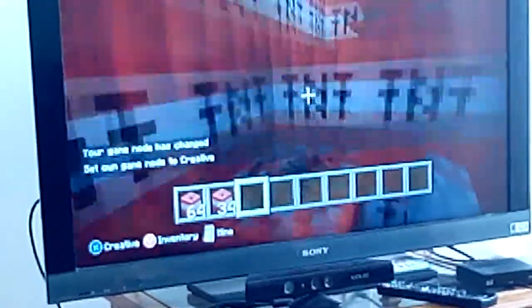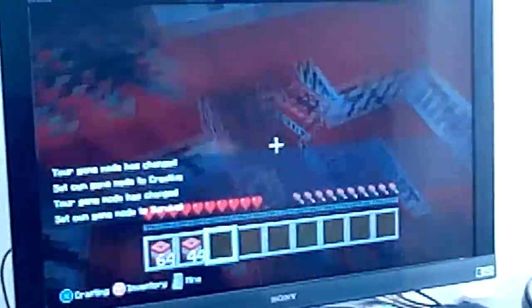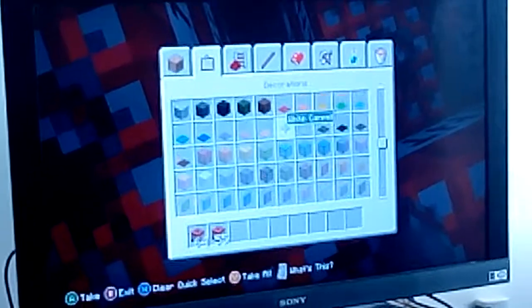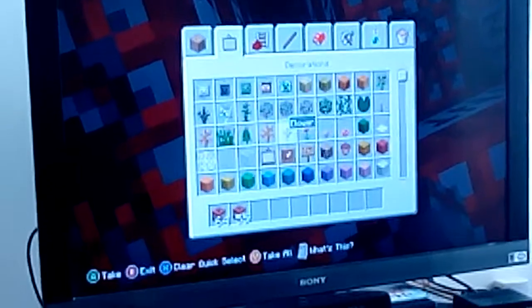Is this done yet? Now I can just break any block and I can mine. So that's the new features. And I actually forgot — there are more new features. This is now available, so go on your Xboxes and get this right now.